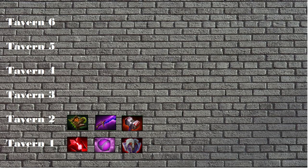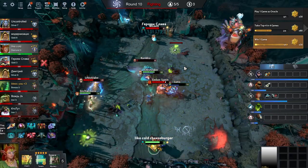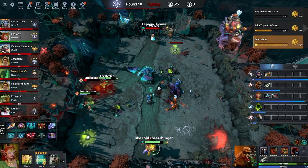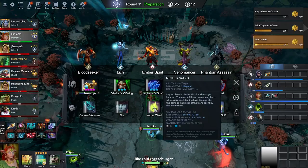Tier 2: Necronomicon is just a super powerful item. If you feel you have a lack of damage or need some meat in the frontline, Necro is your choice for early game. Shadow Blade has a break ability for 4 seconds in this custom, and break ability is one of the most important things in this game. And Basher — it's just Basher.